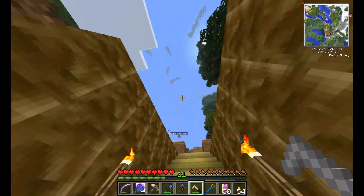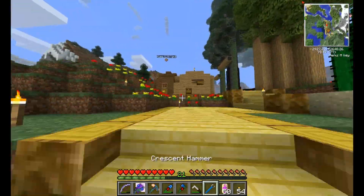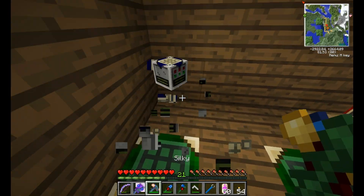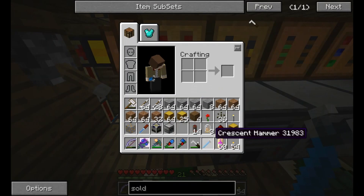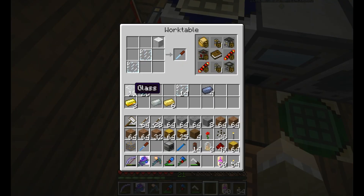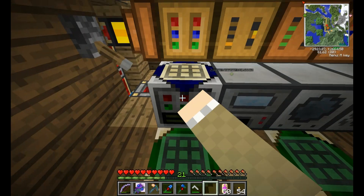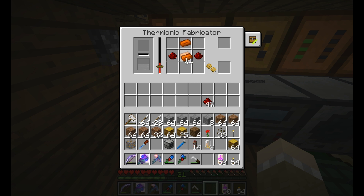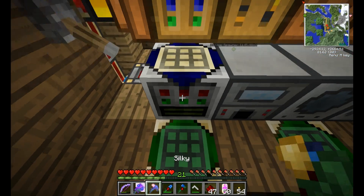So we will set up the thermionic fabricator because we need one more tube now. Just a pick — we can use this on there we go. Glass, I found you in here. Let's put you up there. For these tubes I then need that copper back — one, two, three, four, five. All right there we go, back to the corner with you.